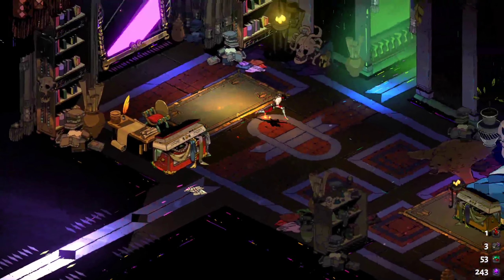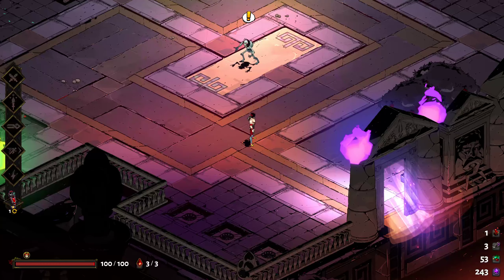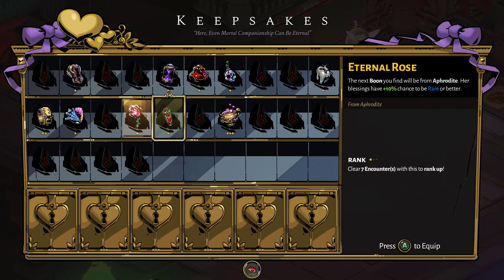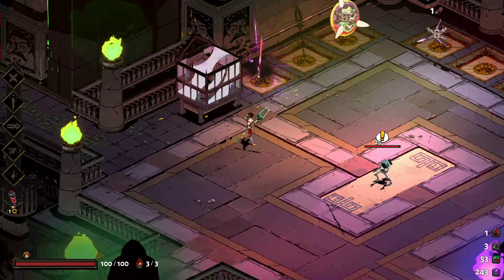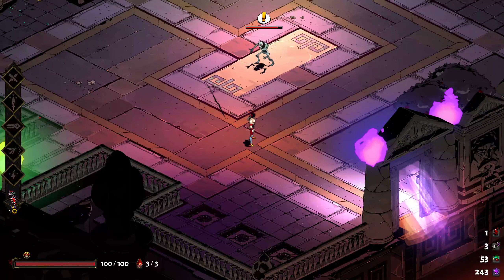We're not going to upgrade anything at the mirror this episode since we've already looked at it. On the next episode we'll probably switch our boons - we're gonna keep Ares on because I want to see if I can get some Doom on my special attack. Being able to throw and inflict Doom on someone would be really good. But that's it for this episode. Thanks for watching everyone - if you like the content, feel free to like, share, and subscribe, and I'll see you guys in the next one.